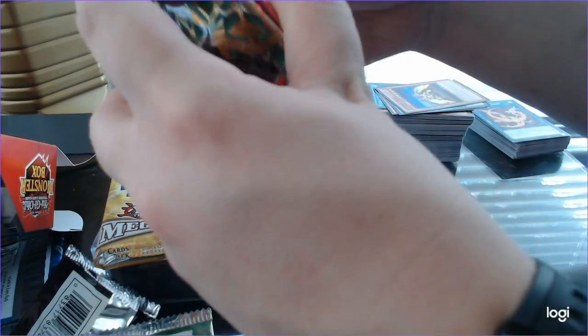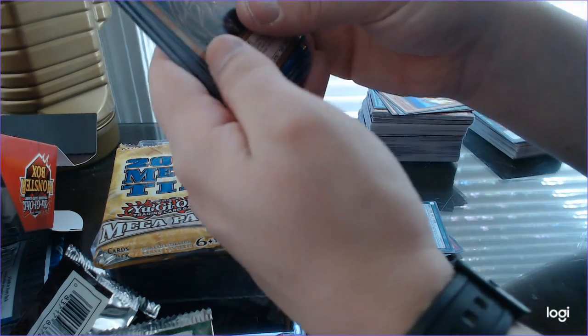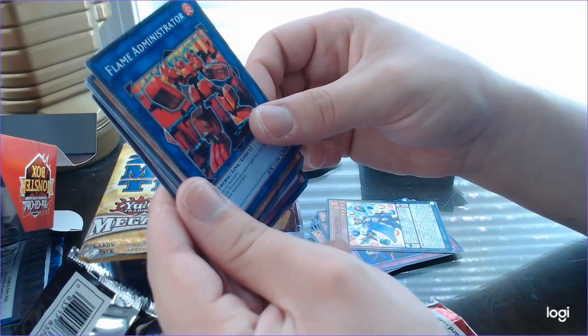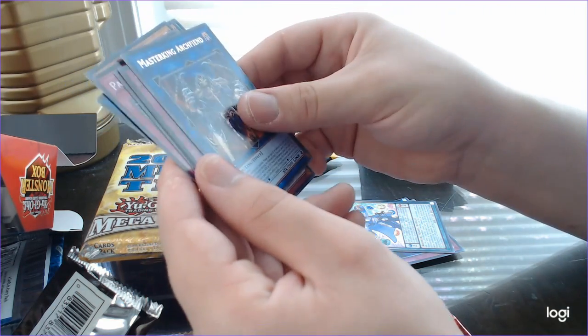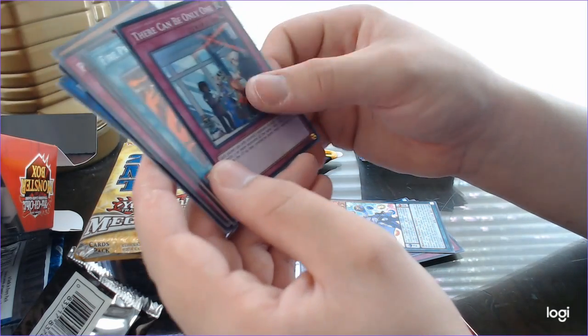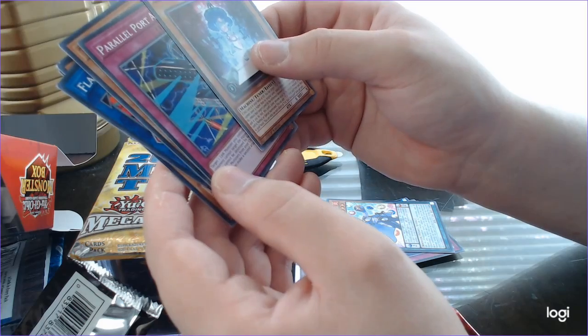Extreme Force. Tendangle Angel, Flame Administrator — looks like a giant Megazord — Tendangle Hound, Link Hole, Master King Archfiend — there can be only one. Very nice Sylvie Secret Rare, Fire Prison, FA Auto Navigator, Parallel Port Armor.